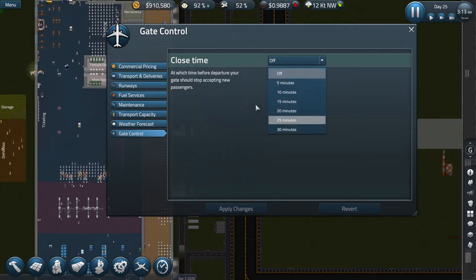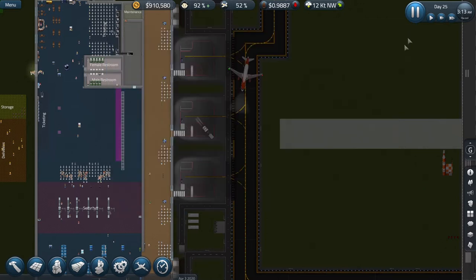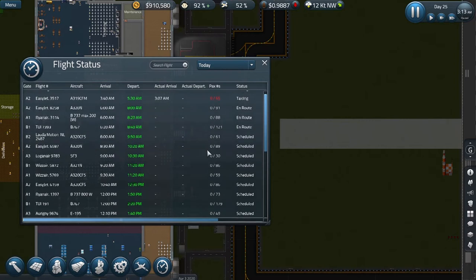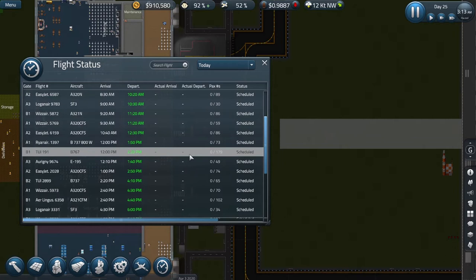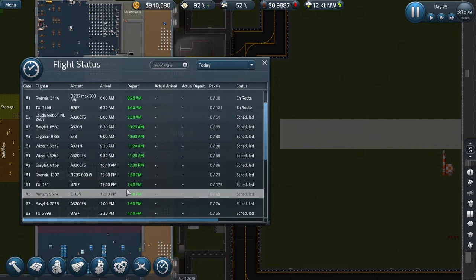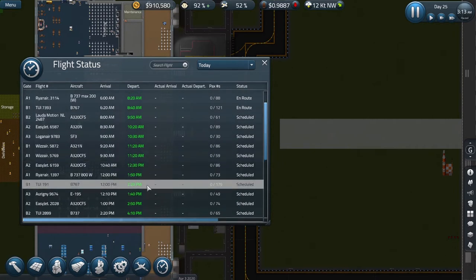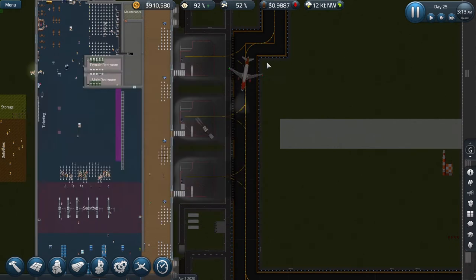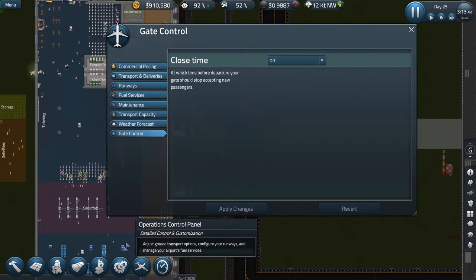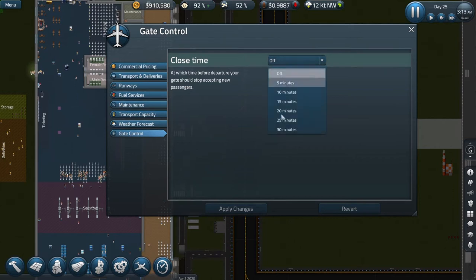I've actually played with this a little bit and discovered that 15 minutes wasn't quite long enough. We've got a large flight of 179 scheduled for today. When I tried it, that flight didn't quite get away in time — it did leave and got all its passengers, but they weren't there in time for the plane to depart on schedule. So we're going to change gate control to 20 minutes, which appears to work very well.